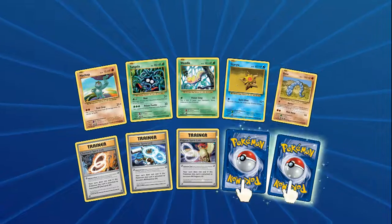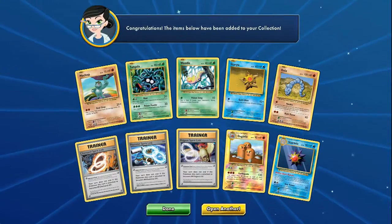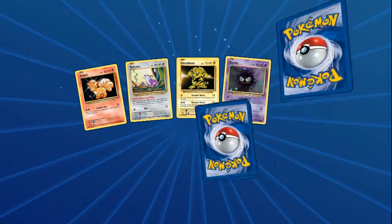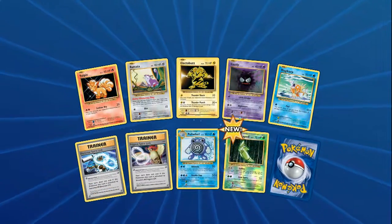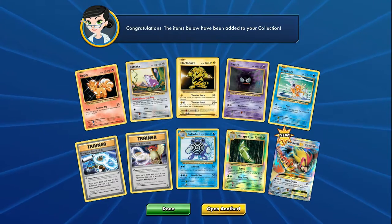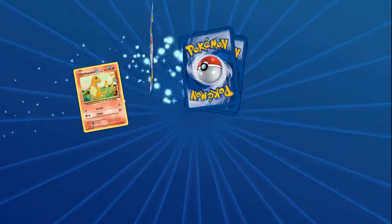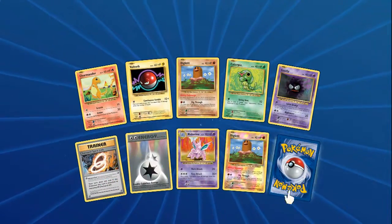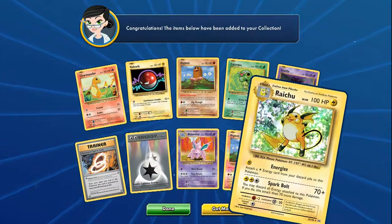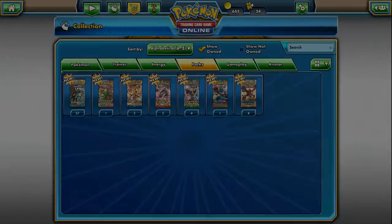So we start off with three Spirit Links. We have a Reverse Holo Duck Trio Rare and a Starmie Rare - not the best start, but we got a Reverse Holo Rare. Next up, we have a Metapod, which is new for me, and a Mega Pidgeot EX - that is dope! We got a Double Colorless, nice, and a Raichu Holo - Spark Bolt, Energize. That's going to do it for Evolutions.